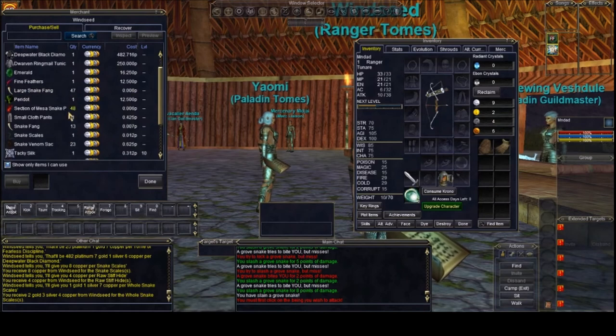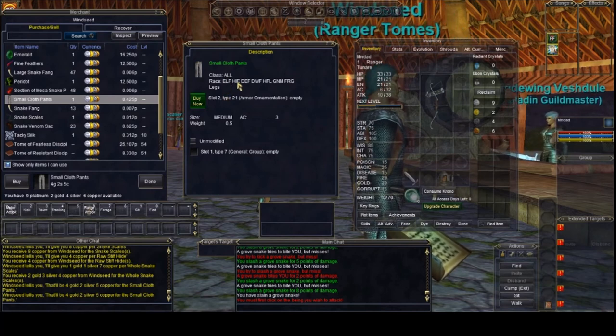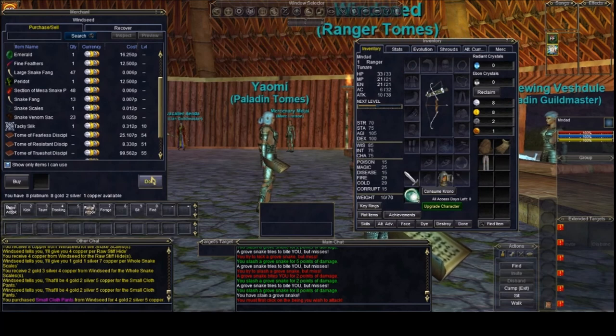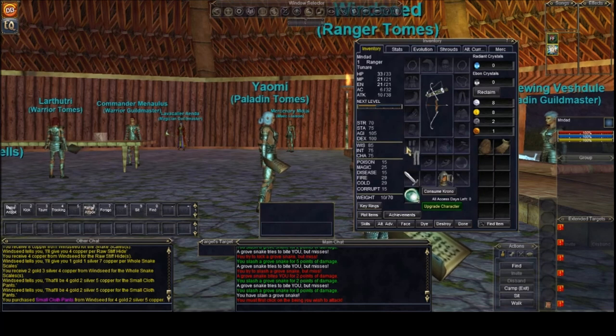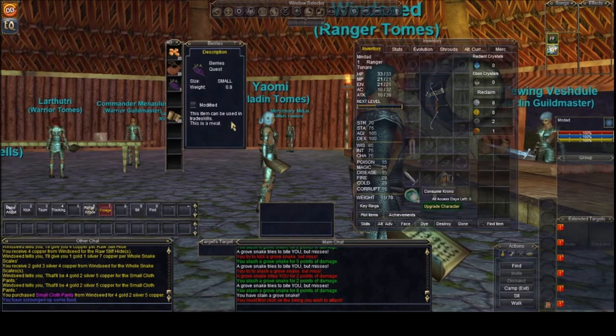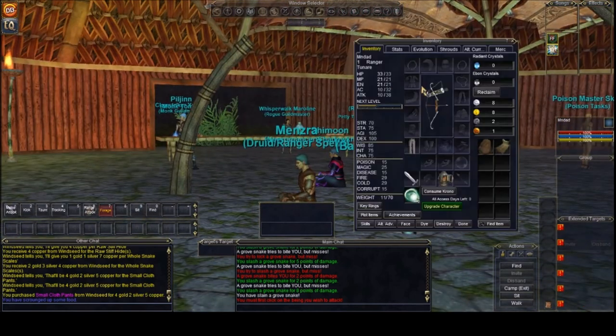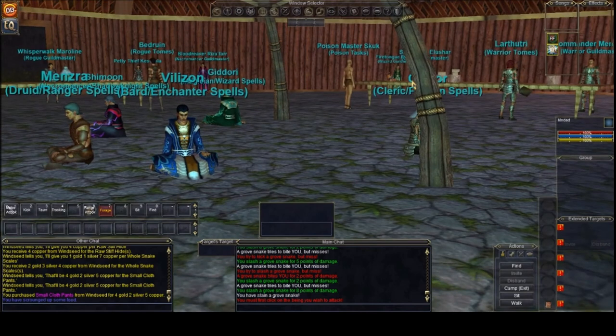NPCs will also carry things other players have sold to them. I'm going to sell my snake scales here — I got two gold, four silver, six copper for those. You can use money to buy various things; for example, I can buy small cloth pants with three armor class. Sure, why not — they're not very good, but just to show how it works. Now I can equip them and I've got pants. Oh, and I just foraged my first thing — berries! Once my bread cakes are gone I can eat those.